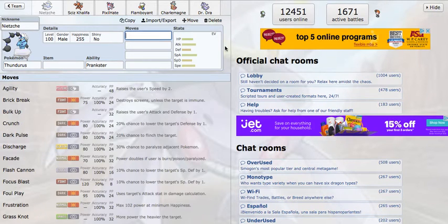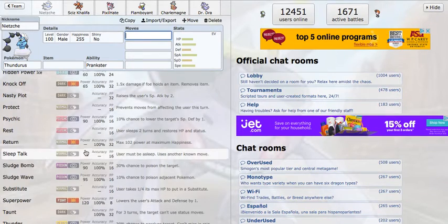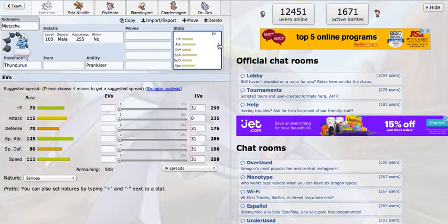This thing is the fastest on my team. It also supplies a ground immunity, which is very nice. It gets lots of setup moves: Agility, Bulk Up, and of course Nasty Plot — probably my favorite to run on it. This thing can also be mixed with Superpower, Knock Off, Crunch, Hammer Arm — anything to make those two great attack stats work even better. With a Life Orb this thing hits super hard. I can't wait to use it again this season.